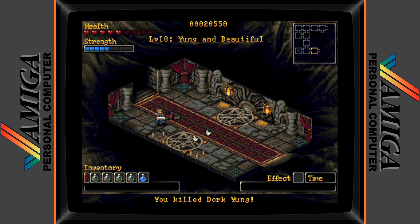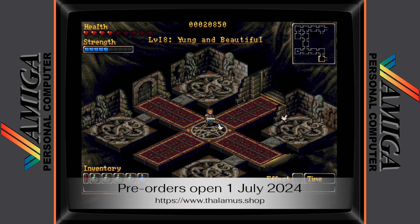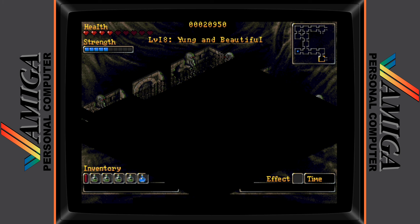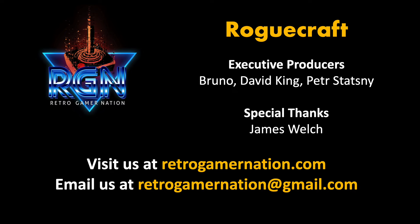Roguecraft will run fine on a stock Amiga 1200, otherwise an ECS Amiga with 2 meg chip RAM, or ECS 1 meg chip plus an additional 1 meg of other RAM is required. Roguecraft is being distributed through Thalamus Digital Publishing, with the physical disc edition being opened up for pre-orders prior to its full release that will include a digital purchase option.